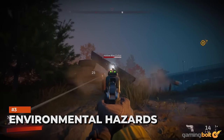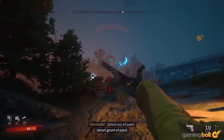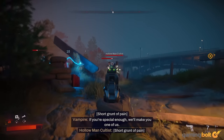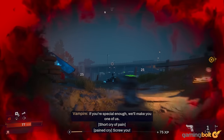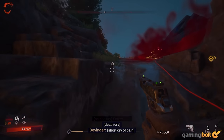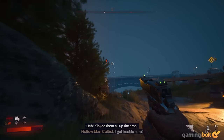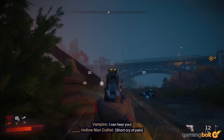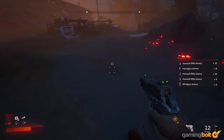Environmental Hazards: Using your arsenal of weapons and set of abilities will be your primary way of defeating enemies when you're taking them on in open combat. But Redfall provides other ways to turn the tide in your favor as well. There are, for instance, plenty of environmental hazards that you can make use of, from pools of gasoline that can be set on fire, bales of hay that can be used to spread fires, to electrical boxes that can be shot to produce sparks. Especially when you find yourselves in frantic encounters, paying attention to the environment can prove quite useful.